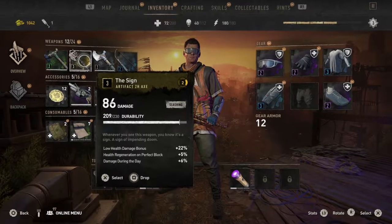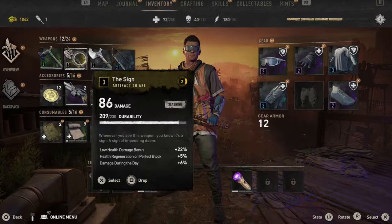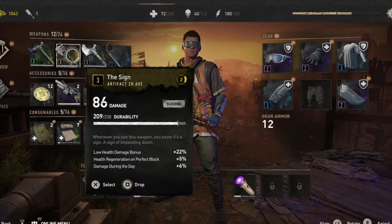Yo, what is going on everyone, GuidingLight here back with another Dying Light 2 video, and in this one I'll be showing you guys how to get your hands on an artifact two-handed axe called the Sign.